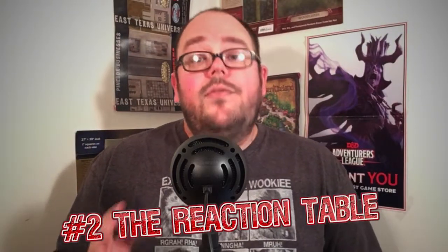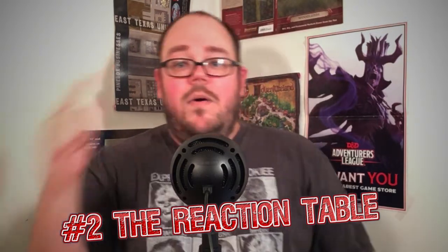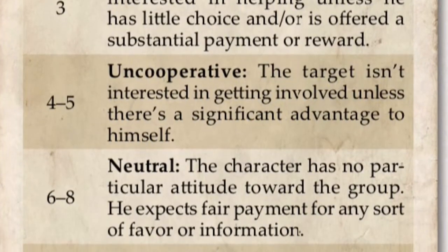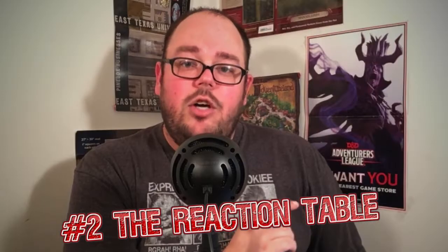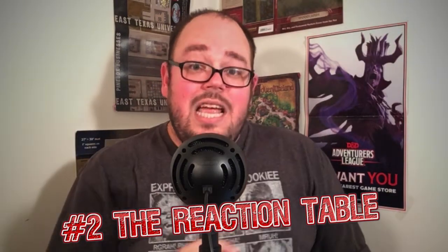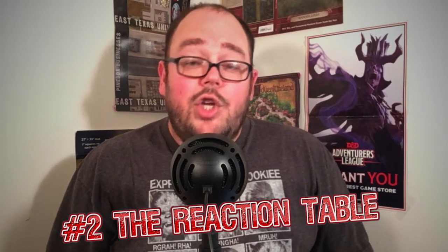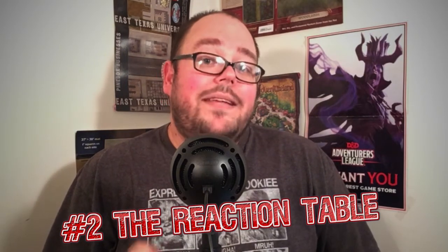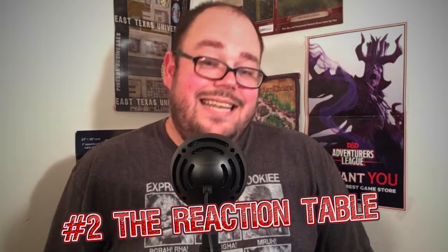Number two. This one is pulling from the Savage Worlds rules — specifically the reaction table from Savage Worlds Adventures Edition, which hasn't changed much edition to edition. No matter what the reaction is, it tells you how much an NPC is willing to do for how low a price. Almost no NPC does things for nothing. You can do this in D&D too. You don't need a good persuasion roll to get players everything they want. Yes, they succeeded — they're willing to make a deal — but there's always a price. That price combined with how much they're willing to do determines how invested an NPC is.